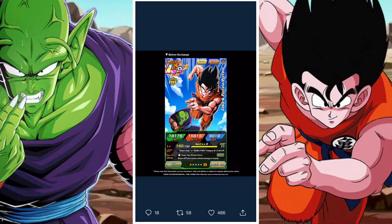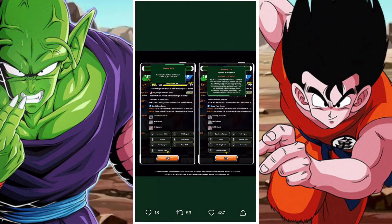G'day and welcome back to another DBZ Dokkan Battle video. In this video we are going to take a look at the information that's been released for the Goku and Piccolo unit, which is a Goku and Piccolo exchange into Piccolo unit. These guys are a pretty cool card, and if you're like myself, you've probably been waiting a while for a pretty cool Piccolo and Goku card.